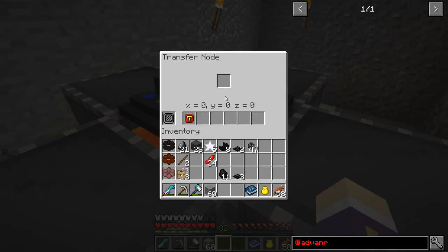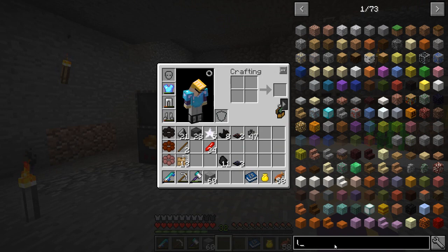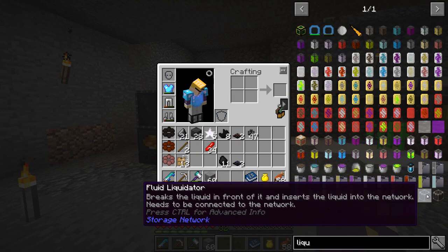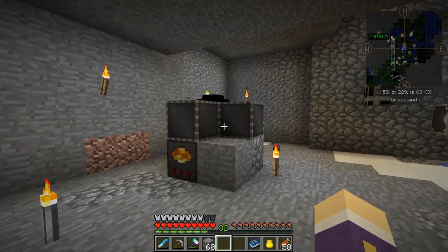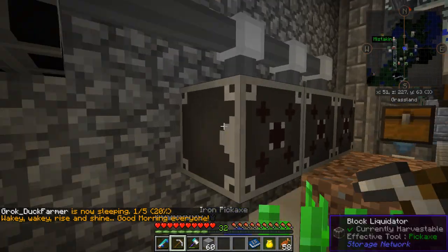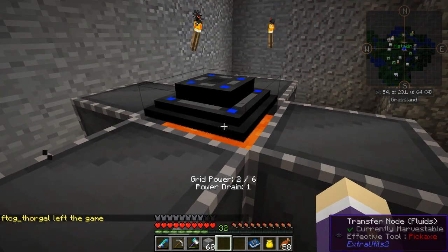That kind of solves the problem — there's no way of picking this up with a transfer node like this. There's probably another block: a fluid liquidator that breaks the liquid in front of it and inserts it into the network, needing to be connected to the network. It's very similar to the block version, only it's the one in front of it. Can I place these above me looking down? Yes I can — so I could potentially set that up over the lava so it collects it every time it's created.